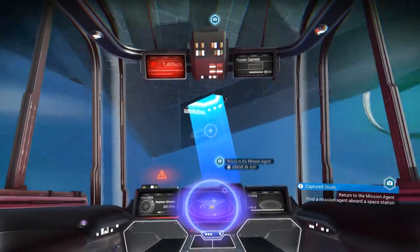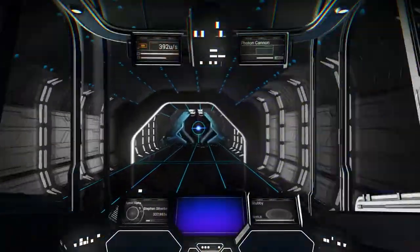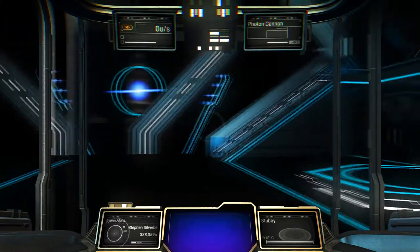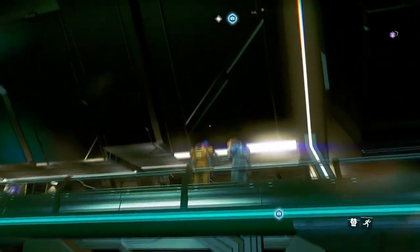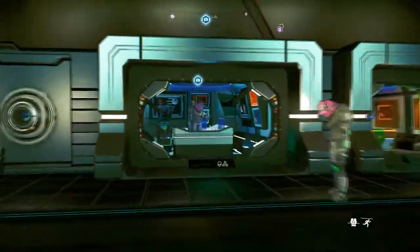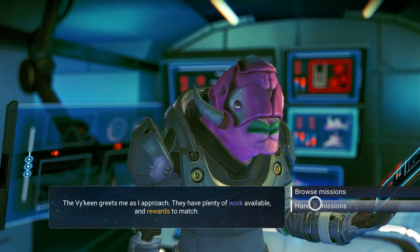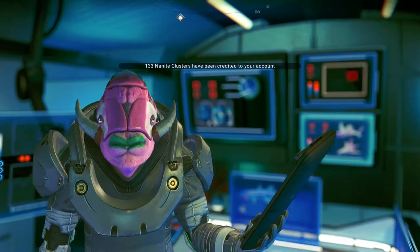Let's just return to the mission agent and cash this mission in. Maybe if I talk to these guys again one of them might give me a trading station. I have been asking all the ships coming in whether they've got Vakene daggers and none of them want to sell me anything. Let's get up here and trade this mission in. Handed mission — I've got 133 nanites, thank you.